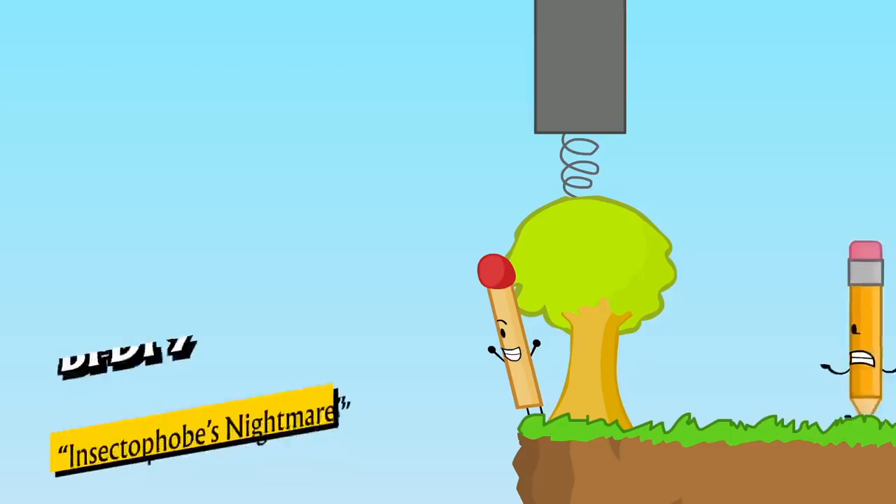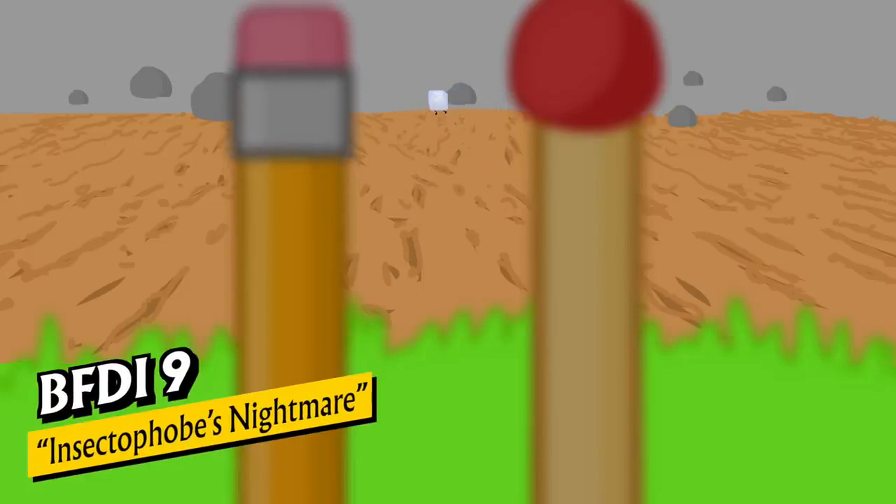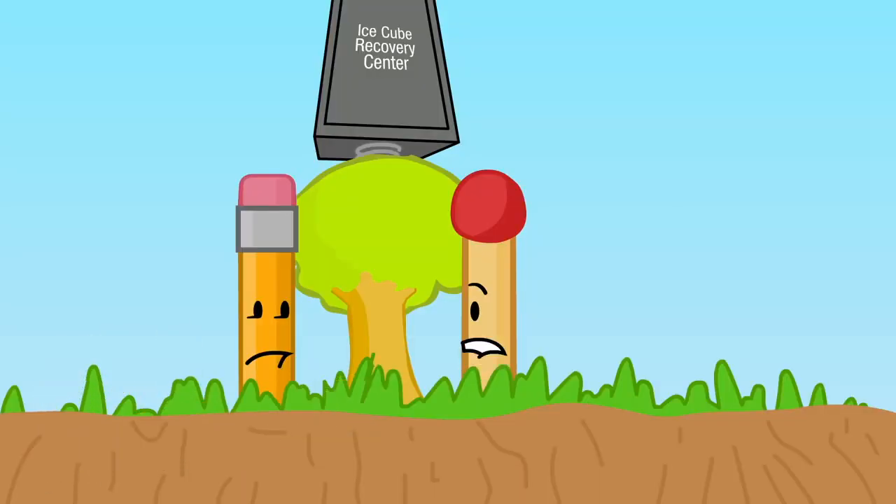This program was brought to you by Blocky's Funny Doings International. Coolio, what's going on? Come take a look. Cool, it's Ice Cube and she's shrinking. No, she's falling.